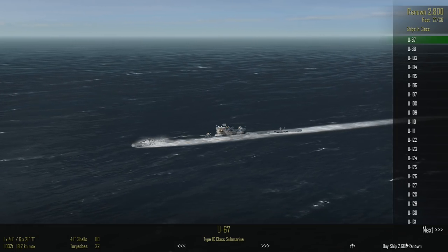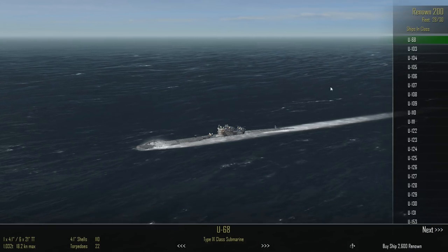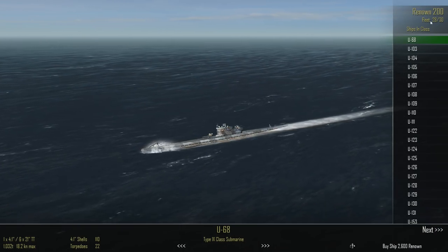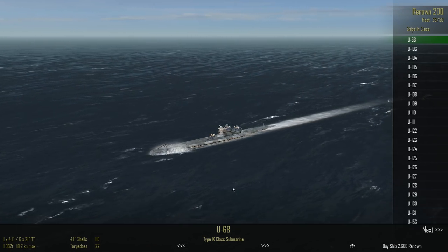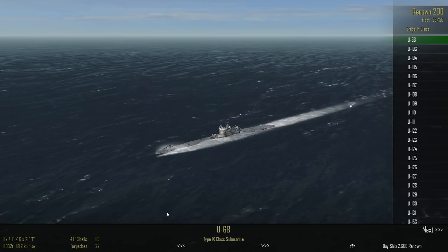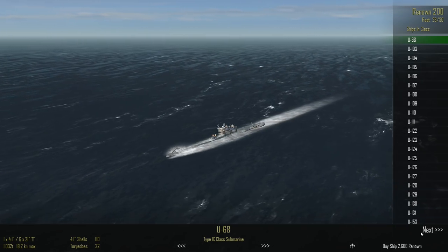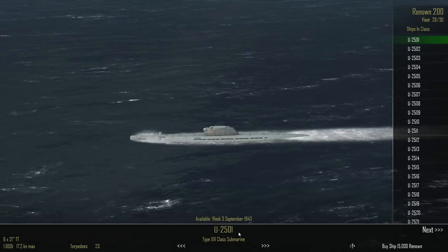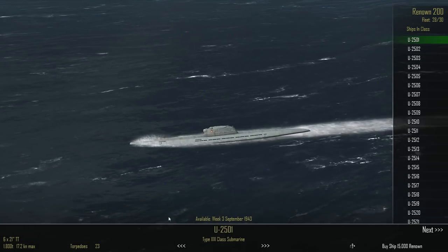Looks like we have just enough renown to get exactly how many ships I want. I want to leave the two fleet spots open just in case I have a chance to get some really powerful ships later in the game. We'll probably lose a few submarines along the way. The next type of ship I really want to get is the Type 21, not available for quite some time.